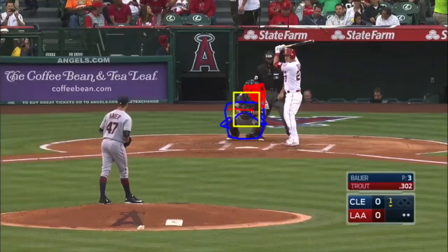Pretty much anything in this part of the zone, he can crush. It's not really safe to go away here like it is to most guys. If you can get a ball down and away to most guys, they're not going to do much with it. Mike's different. He can hit that pitch — he will absolutely blast the down-and-in pitch. Anything in the bottom half of the zone, he's basically going to crush. He was really one of the first guys to adopt the launch angle swing, although that's a terrible definition of what it actually is.